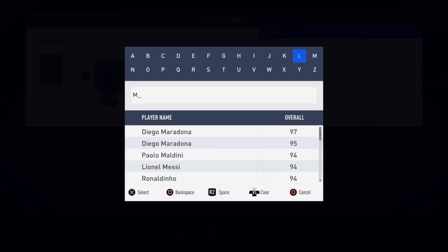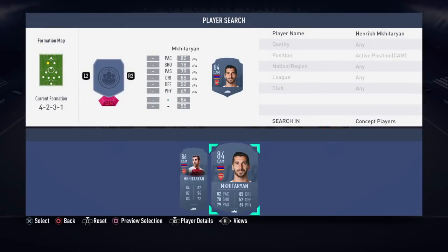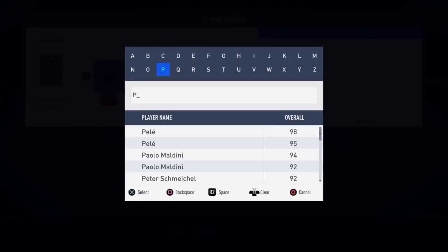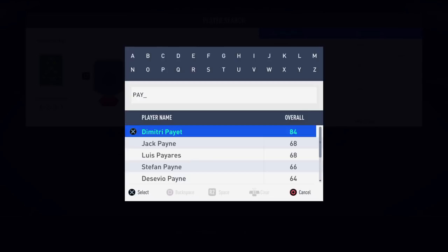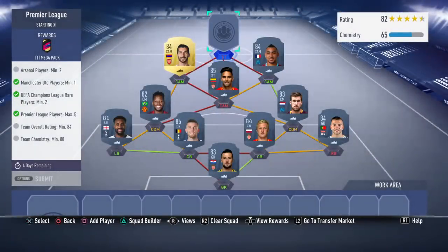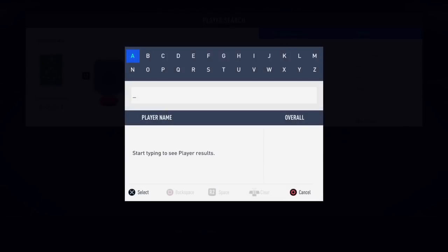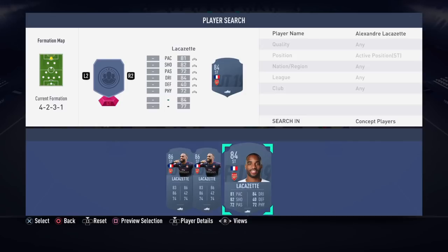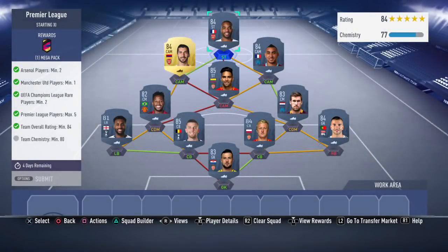Then it's Mkhitaryan — the one this SBC is for — his base left card, obviously his normal gold. Then the guy that West Ham fans refer to as 'the snake' — Dimitri Payet — his base card, 84 rated. The last player to complete the third section of this Europa League squad is his teammate, whose base card is also 84 rated. The squad requires a minimum rating of 80. Currently the chemistry shows 77, so: change Fred to a CDM with a position change — that'll get you 78; change Sturridge to a CDM — that'll get you 79; and drop Falcao's card to a centre forward or CAM — that'll get you the extra one to complete the squad. That one's about 63k.